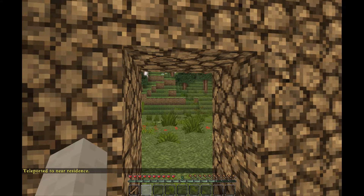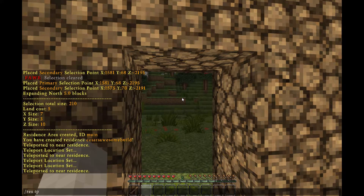Then it puts us exactly where we should be. We'll cover subzones in a bit, but you'd set those the same way and teleport to them using /res tp, then the residence name dot the subzone name.